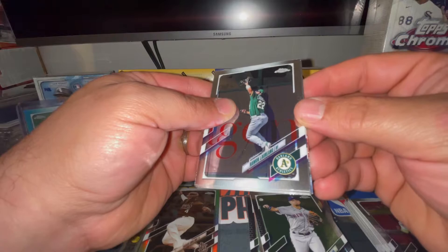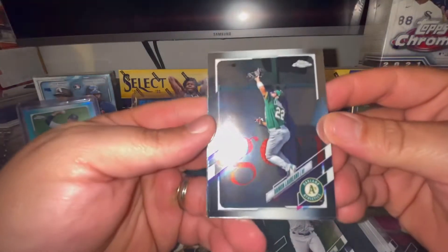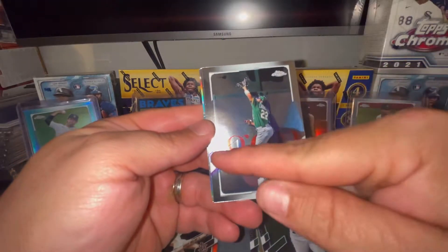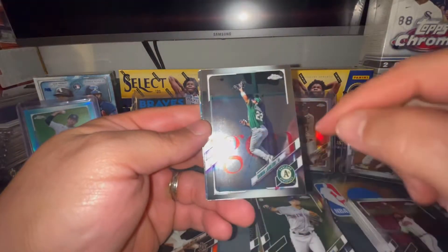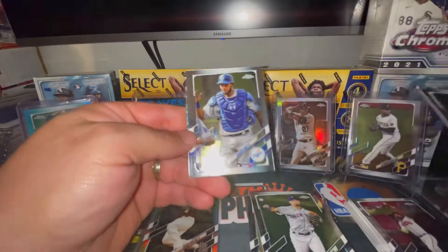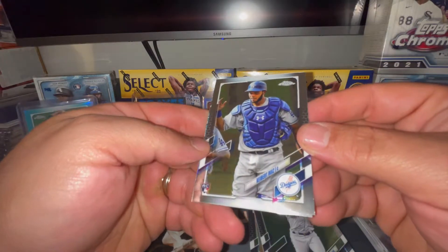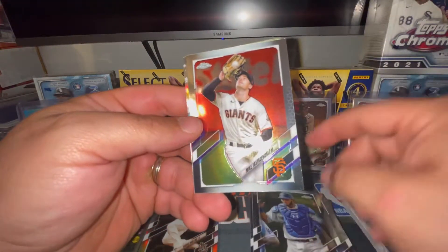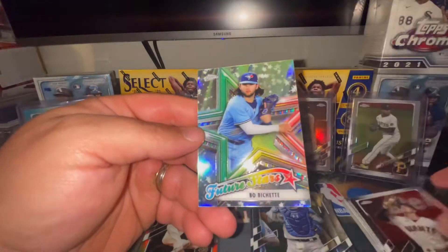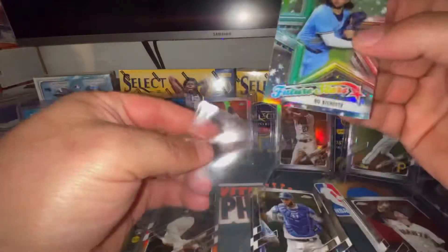There's a Ramón Laureano - first time I saw this card I was a little confused where the writing was so big on the fence behind him and then I realized it was actually on the wall. Plays tricks with you. There's a Gilberto Ruiz, a Mike Yastrzemski.